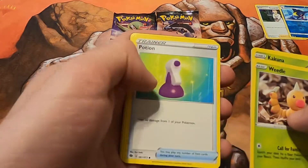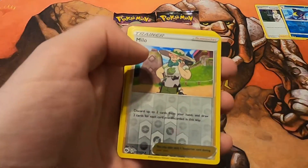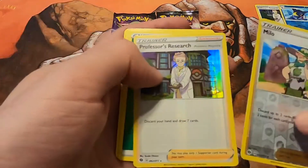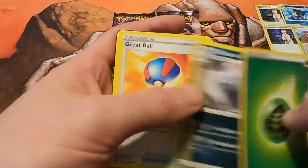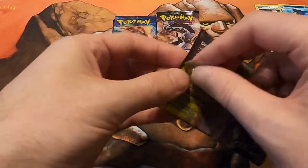Weedle, Cocuna, Carvana, Potion, Bulpix — we got a Foil Milo. And that's what you're going to get, another Professor's Research. We are researching heavily here. Energy, Malamar, Grapeball, Milo, and the Code. It's alright though, we will continue on the journey.